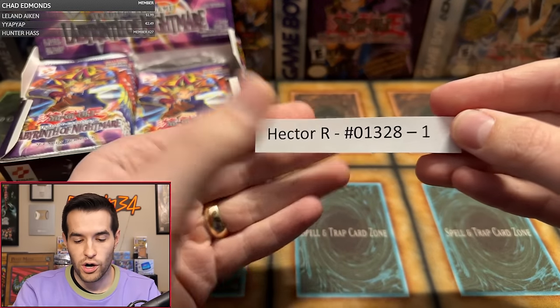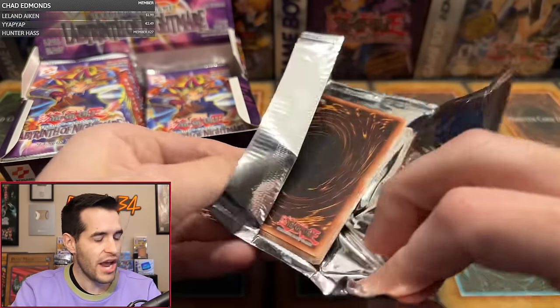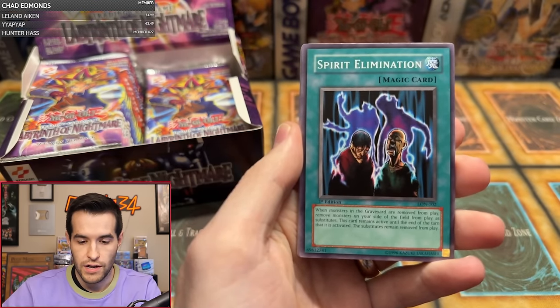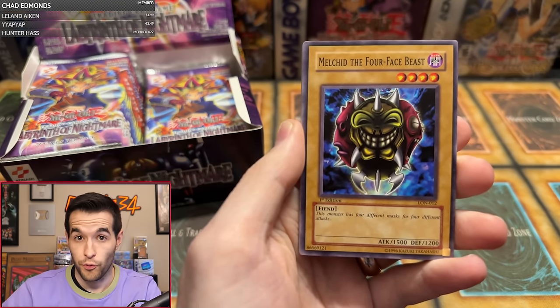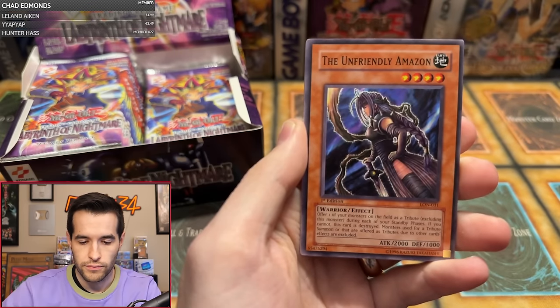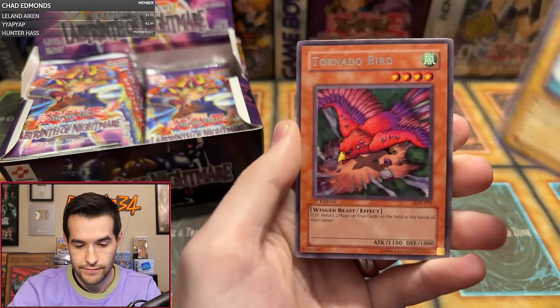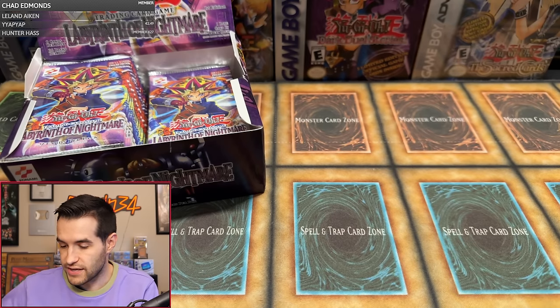Hector R up next with one pack. Revival Jam would be a great super — that'd be pretty amazing, we would love that. Send the luck, guys. We have Aqua Spirit, Spirit Elimination, Skull Lair, Hysteric Fairy, Milkid the Four-Faced Beast, Boneheimer, the Unfriendly Amazon, Swordsman of Landstar, and Tornado Bird. Thank you for the one pack magic attempt, Hector. Not this time, but hopefully next time you will get lucky.